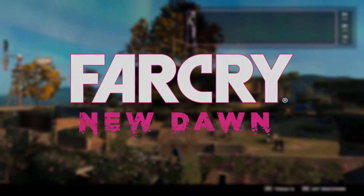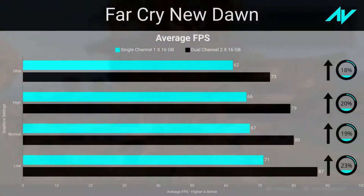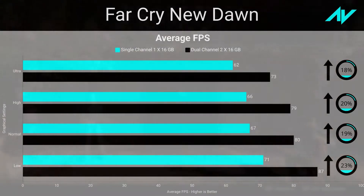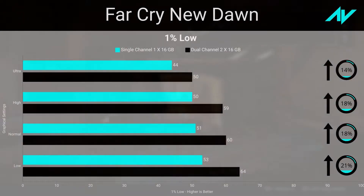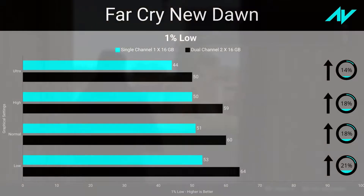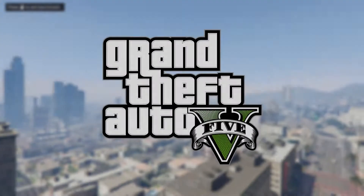The system used around seven and a half gigabytes of RAM in single channel and eight and a half gigabytes in dual channel. Far Cry New Dawn was also tested with the built-in benchmark with HD textures on. A similar improvement of around 18 percent in average frame rate and 14 percent in one percent lows at ultra preset was observed, with a slightly better increment of around 23 percent in average and 21 percent in one percent lows at the low preset.